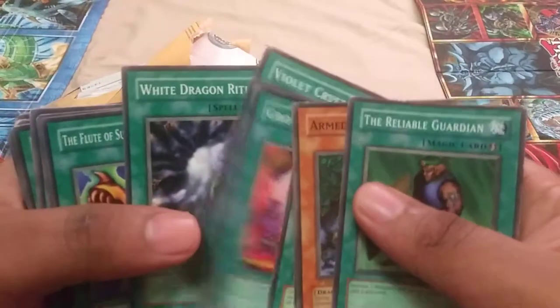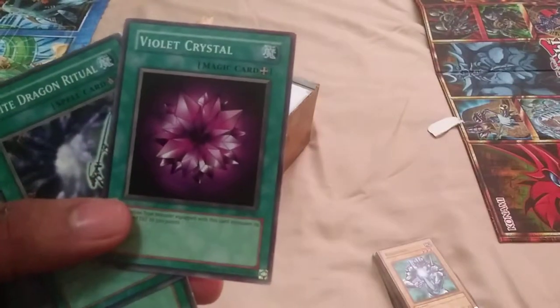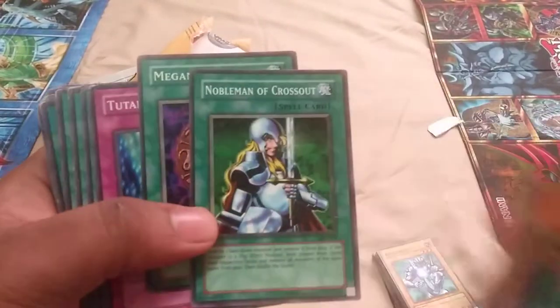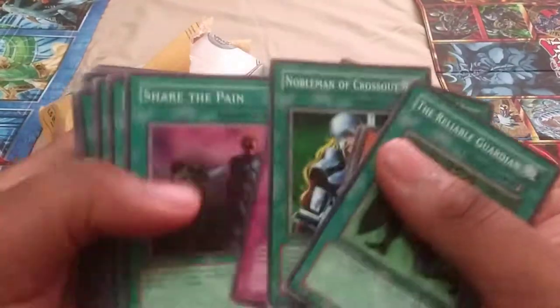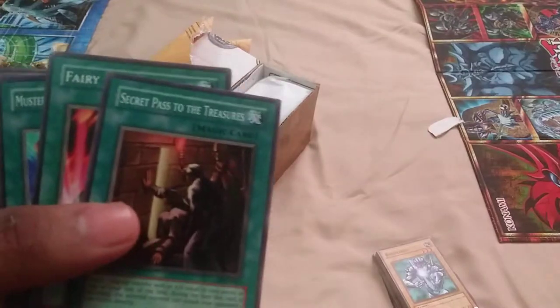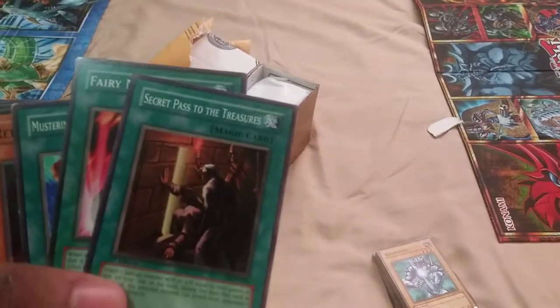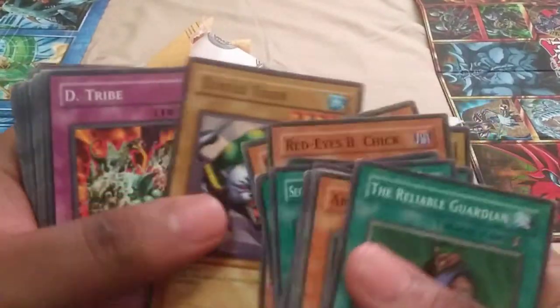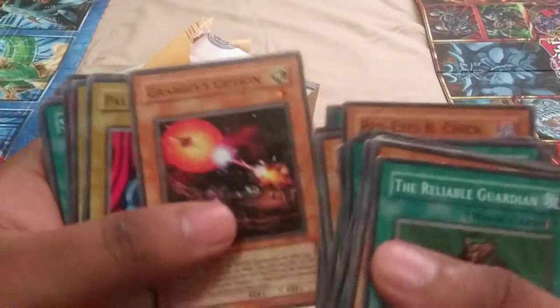Metamorphosis from Pharaonic Guardian — this is in lightly played condition, very lightly played, just this little corner. But yeah, Metamorphosis — that's about a four dollar card. Got some cool cards but I like this particular setup. Violet Crystal — finally got one that doesn't look like a proxy. This is from Legend of Blue Eyes of course. Kioskree Blessed in a Mile, some nice cards, a Nobleman of Crossout, Secret Passage to Treasures — that's about a dollar now, and it's first edition from Pharaonic Guardian.